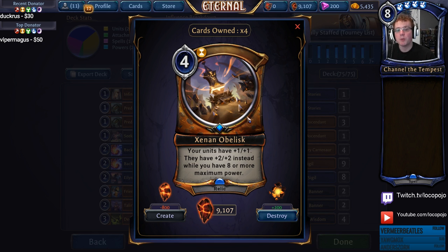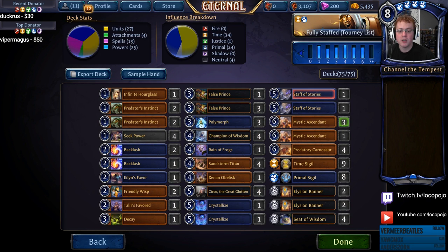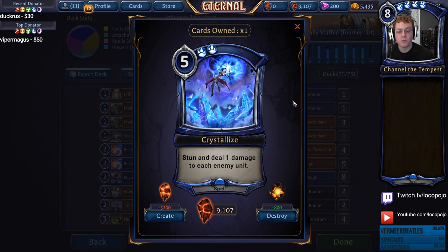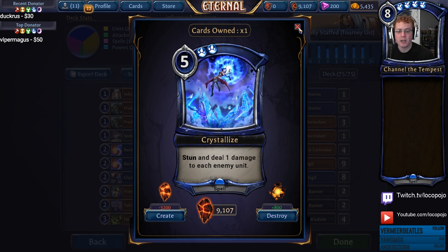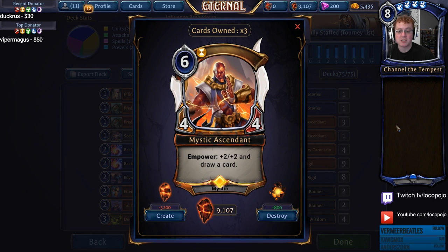We run two Crystallizes — you can run as many as four in certain decks. Stun and deal one damage to every enemy unit is a huge blowout if you have any board. With just two big units down, this is 10 damage each turn, so for a full 20, Crystallize can be exceptional at pushing a ton of damage. We also have Mystic Ascendant: Empower plus two and draw a card. You play him at seven, buff him, he becomes a 6/6 and you draw a card — a great way to get card advantage out of a card that's very difficult to kill. And if it does get killed, you at least drew one card.